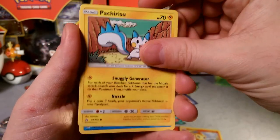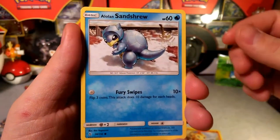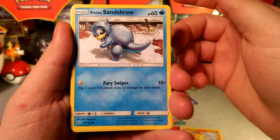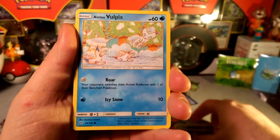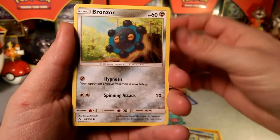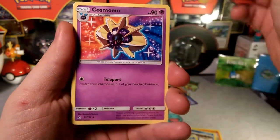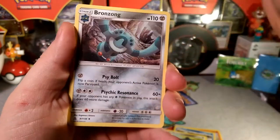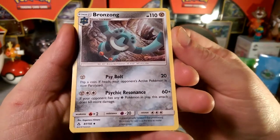Chimchar tearing down a Colosseum. We got the Snuggly Generator — generate that Snuggles. Alolan Sandshrew, love that Pokemon. That's pretty cool, a weird Alolan Vulpix art. The Roar. Bronzor's Hypnosis. A Cosmog. Not a rare. Bronzong — haven't seen this one yet.